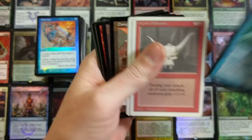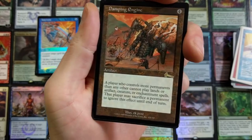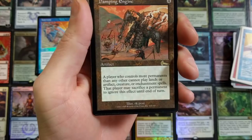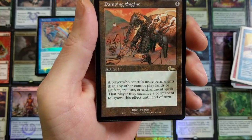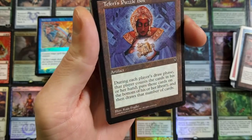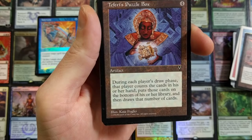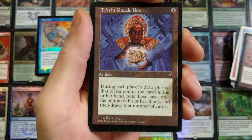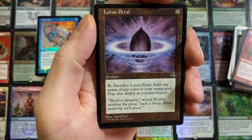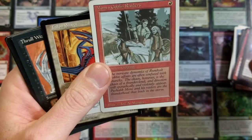Orcish Oriflamme, Siren's Call — wow, Legacy rare. Damping Engine — four drop: a player who controls more permanents than any other cannot play lands or artifact, creature, or enchantment spells; that player may sacrifice a permanent to ignore its effect until end of turn. Fury's Puzzle Box — during each player's draw phase, that player counts the cards in hand, puts those on the bottom of their library, then draws that many cards. Really cool card. The old Shivan Dragon with a Lotus Petal — sacrifice Lotus Petal, add one mana of any color. Mons's Goblin Raiders from back in the day.